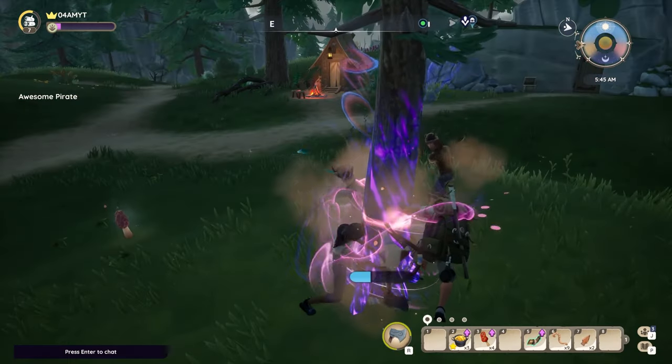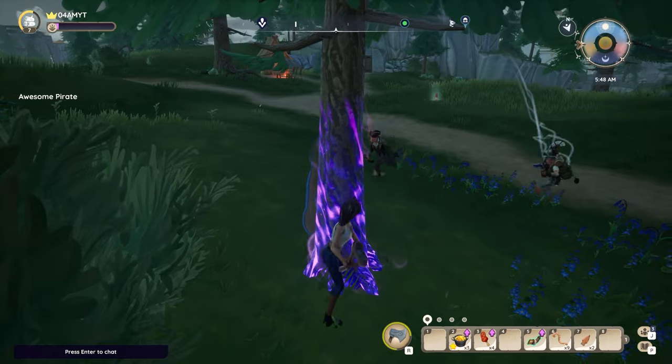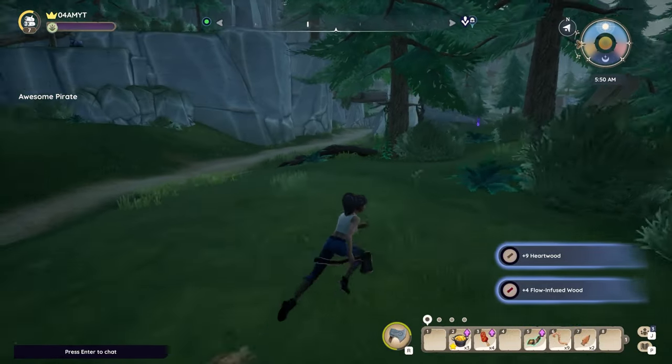Flow-Ifused Wood are the purple trees which you can chop down with multiple people. I definitely recommend you to just search a party for a couple minutes. We were with a group of four, so it was super fast and efficient — got our hands on over 50 of these Flow-Ifused logs in no time.